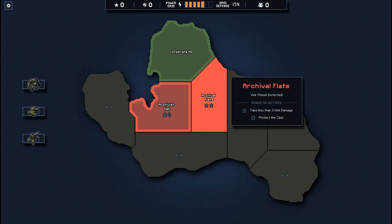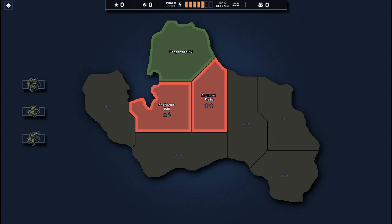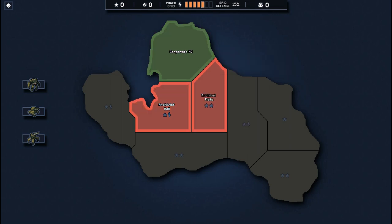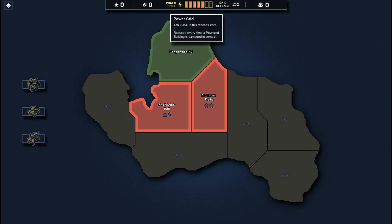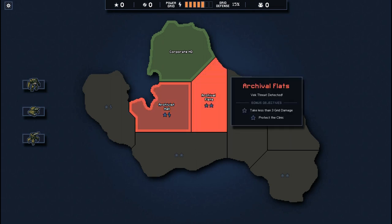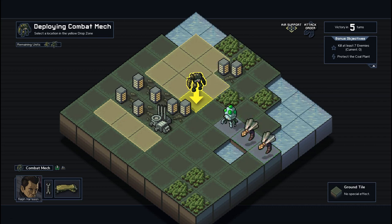So what is it? You take a bunch of mechs, you have a squad with pilots, and you'll go into these roguelike islands. These islands are under attack by Pacific Rim-style kaijus, and you play the giant mechs trying to stop them. You'll have islands with different scenarios - the aim is to progress as much as you can. You have this power grid; if this runs out, you die. These power symbols give you power, and these give you reputation which you can spend to get cool upgrades. Kill at least seven enemies and protect the coal plant - I think we can very easily do that.